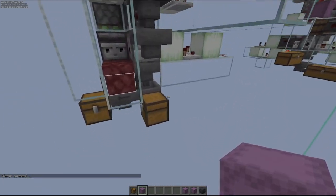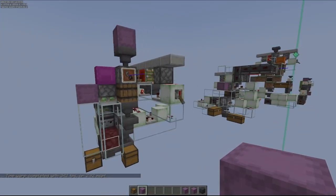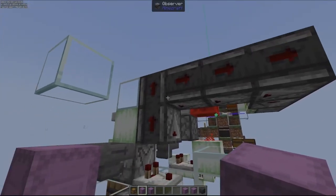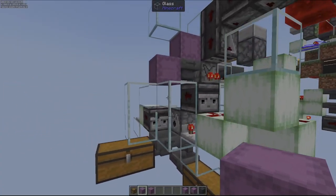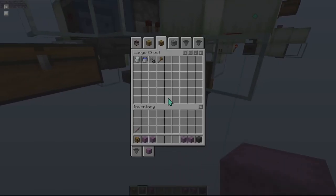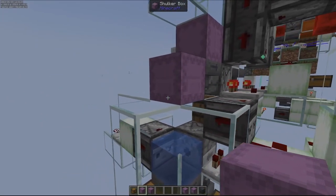It does use up durability on the flint and steel — not the most ideal, but it does work. It is actually slightly slower than the previous design, so I went to revisit the water design. I set it up to automatically turn on and off. There are only two items in the hopper clock, so it is a lot faster and manages to do this quite well.